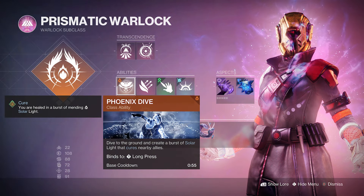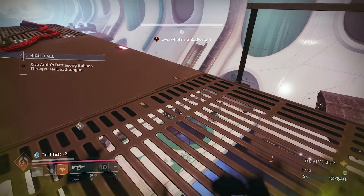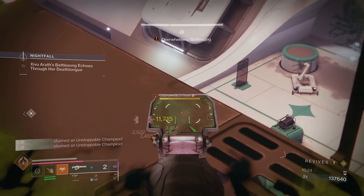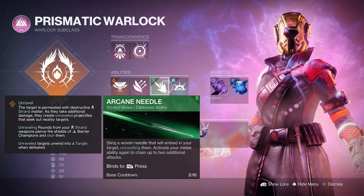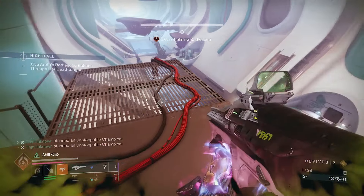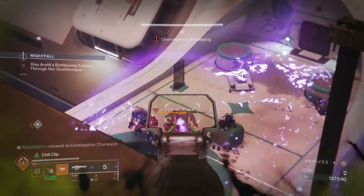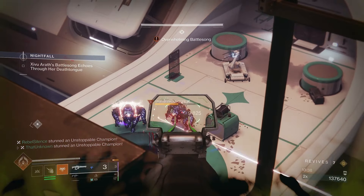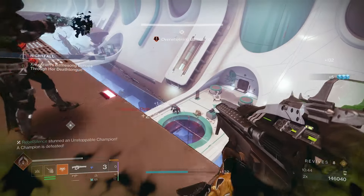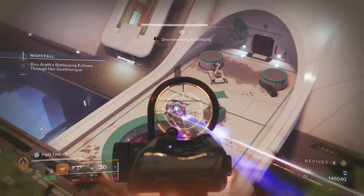For the class ability, Phoenix Dive is recommended since we're always on the move — just jump up, come down, and get a quick heal instead of planting a Rift. For the grenade, we use Storm Grenade since the exotic requires an arc grenade. For melee, we take Arcane Needle — it generates darkness Transcendence energy on use and on kill. Destroying the Tangle spawned on kill also grants extra Transcendence energy thanks to a fragment, so it gives back a lot.